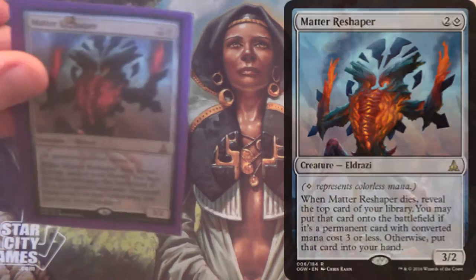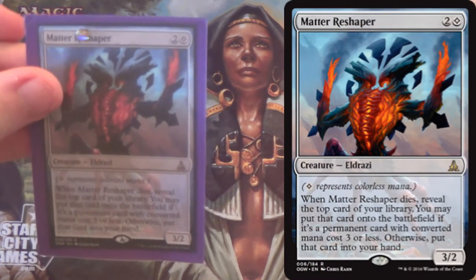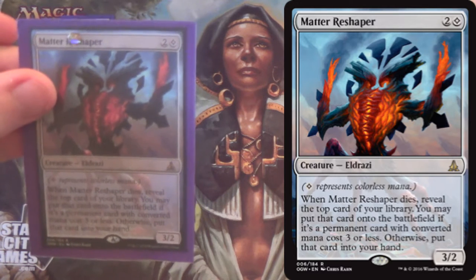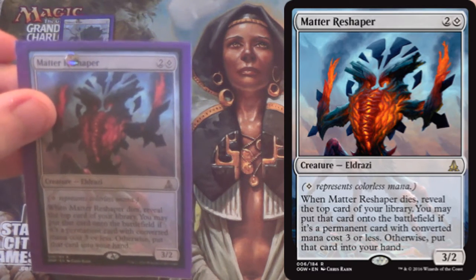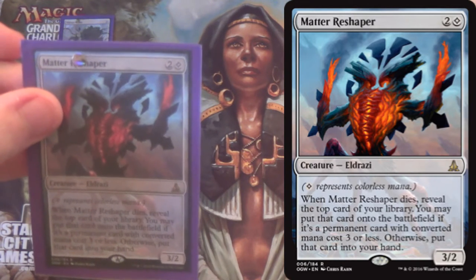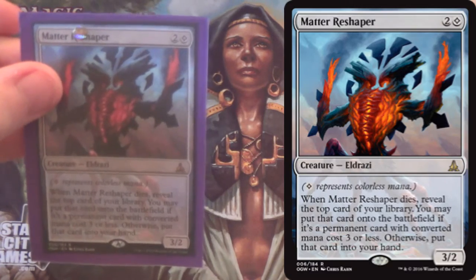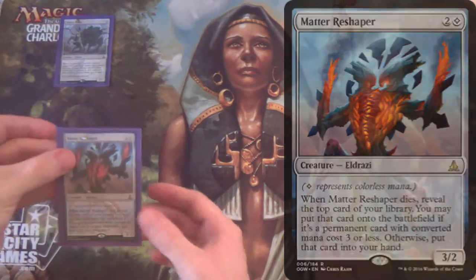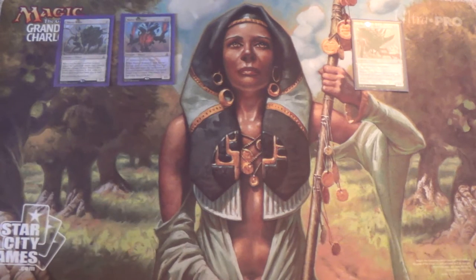Next we have Matter Reshaper, because value. It's a 3-mana 3/2, so not great. But when it dies, reveal the top card of your library. If it's a permanent with CMC 3 or less, put it on the battlefield; otherwise put it in your hand. So either way you're getting a card. If it's a land, you just ramped. If it's a few of the other cards we have in here, you'll still ramp.